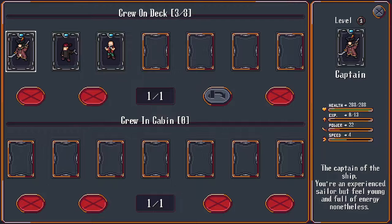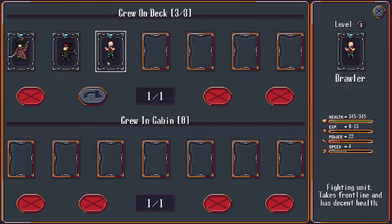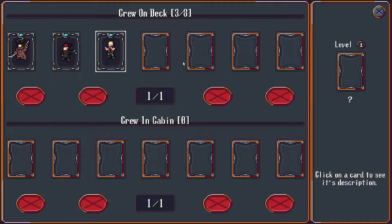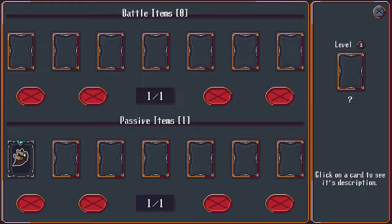We can see our crew here from this screen. We have the captain, a pistolier, a brawler. There's a bunch of different units you can get - you can get units that don't have a job that you can randomly upgrade into a job later. There are cannoneers and powder monkeys and all sorts of different things like that. You get different items in battle.